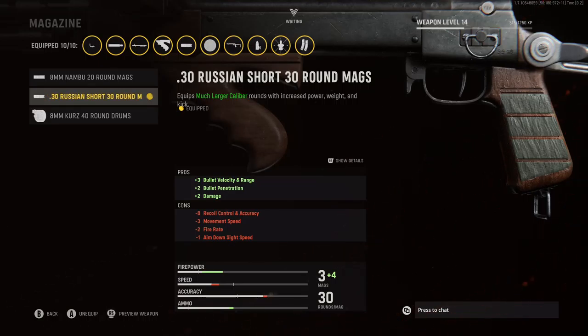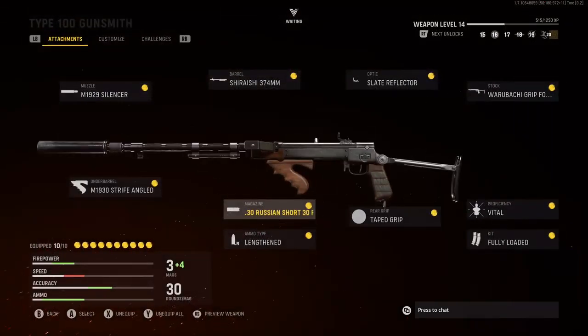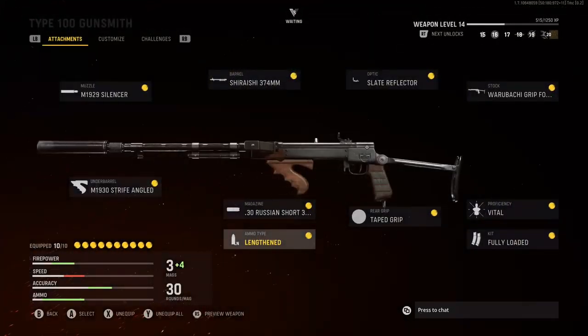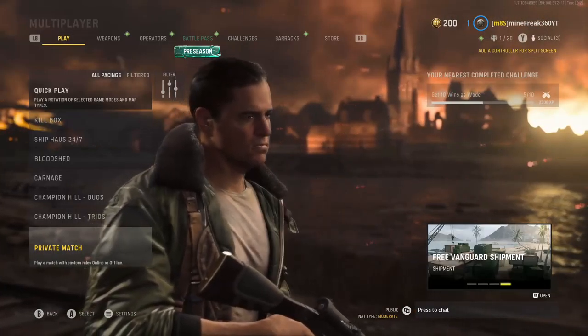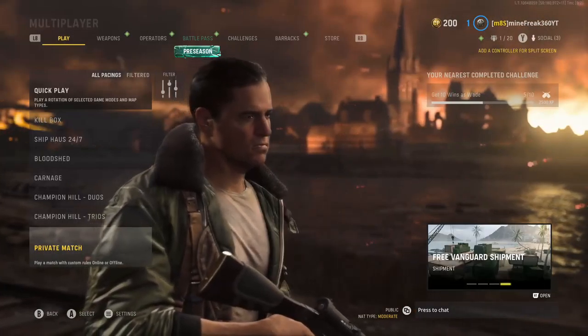For the Proficiency, I'm going to be rocking Vital. Kit, Fully Loaded. Rear Grip, Tape Grip. Magazine, 30 Round Magazine for that plus 3 bullet velocity and range, plus 2 bullet penetration, and plus 2 damage. Ammo Type, Lengthen for that plus 3 bullet velocity. And Underbarrel, the M1930 Strafe Angle for that plus 2 accuracy, plus 1 aiming stability, and plus 1 aim walking steadiness.